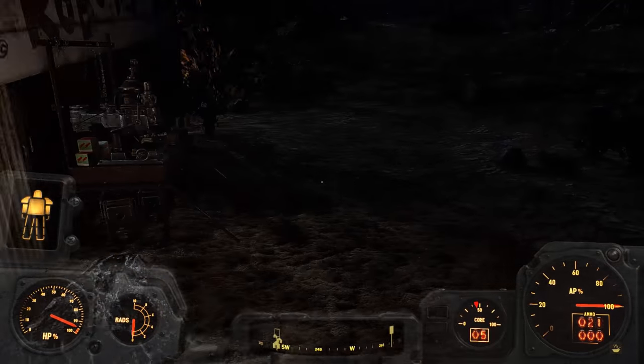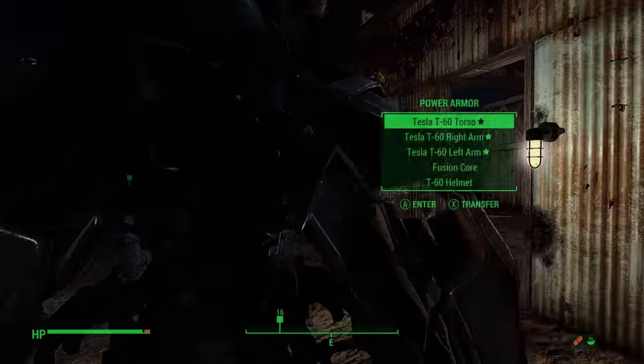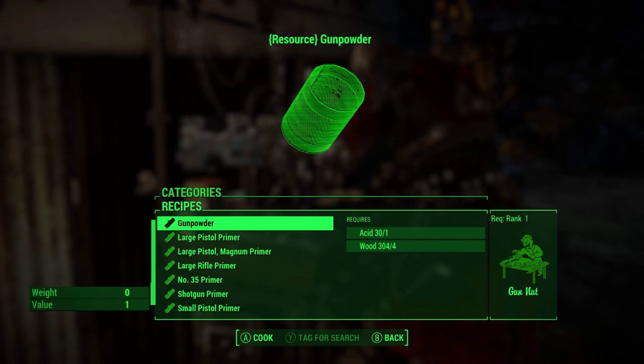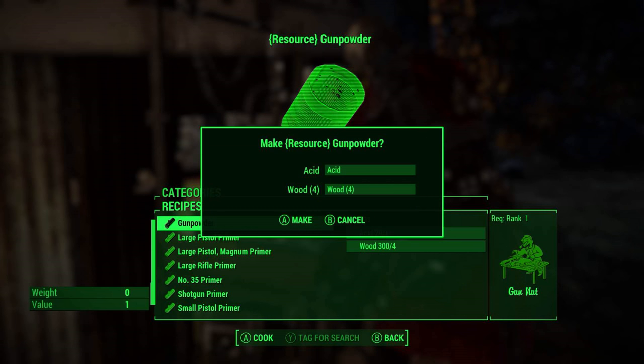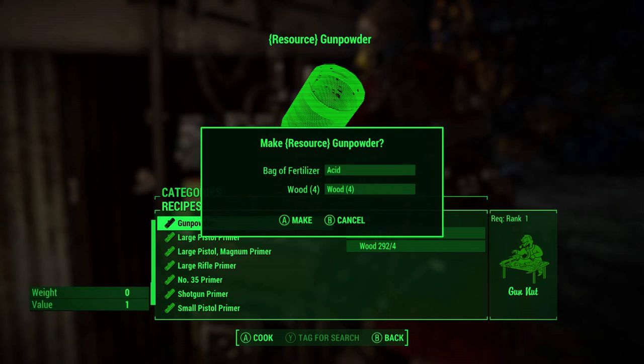Who cares? I mean, I care a little bit. Let me see if I can work some magic with this ammunition workbench. Let me see. Here's gunpowder — it was just in the list. I just had to go really far down. Why don't I never notice this? Acid and wood. Got plenty.